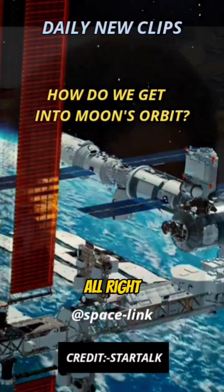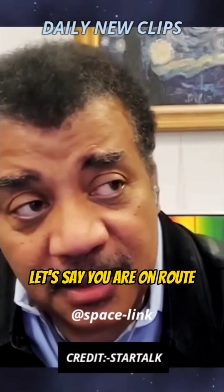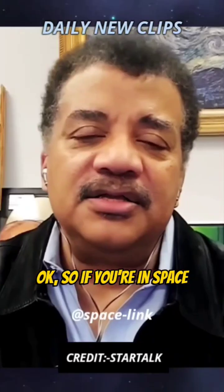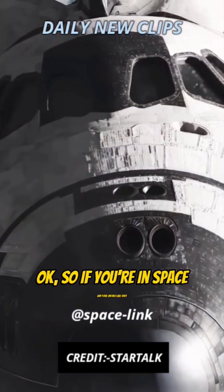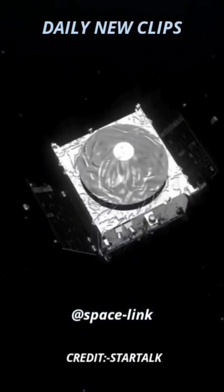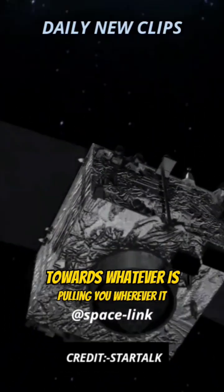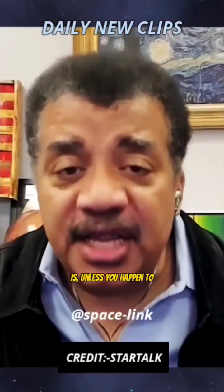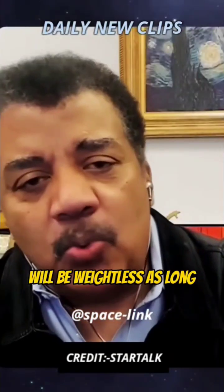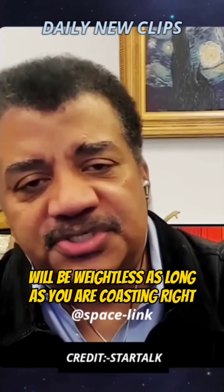How do you achieve orbit? Let's say you are en route towards the moon. If you're in space and your engines are shut off, you are falling towards whatever is pulling you, wherever it is — unless you happen to be in a Lagrange point. You will be weightless as long as you are coasting.